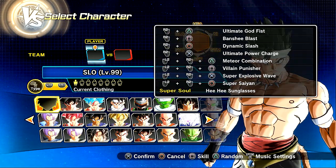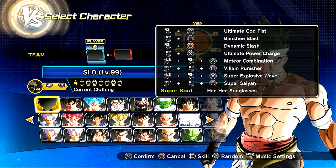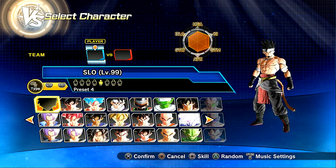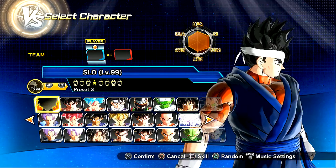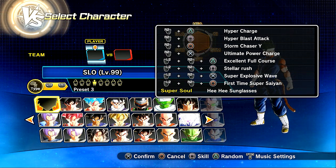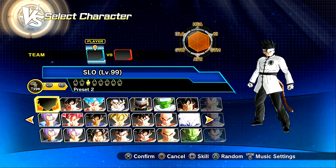We've got the first version here — I think this is the Azura version — which has the Ultimate Godfist, Banshee Blast, Dynamic Slash, Ultimate Power Charge, Meteor Combination, Villain Punisher, Super Explosive Wave, and the Super Saiyan transformation. Then we have a second variation that's a little different — I love the clothing on this one, it's a hooded version like a gi of Vegito, super sick. This one has Hyper Charge, Hyper Blast, Attack Storm Chaser Yellow, Ultimate Power Charge, Excellent Full Course, Stellar Rush, Super Explosive Wave, and the first-time Super Saiyan transformation from Unleashed.